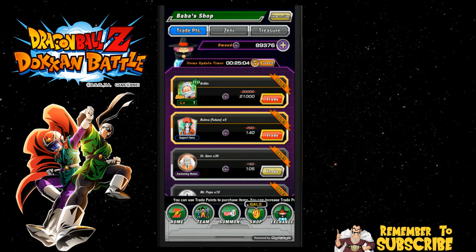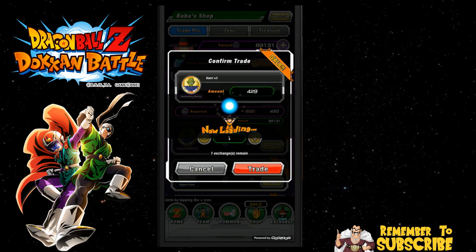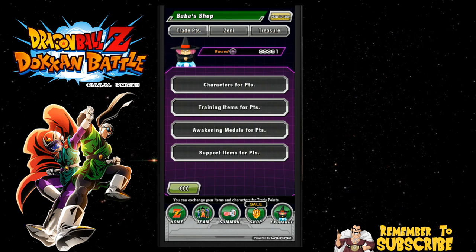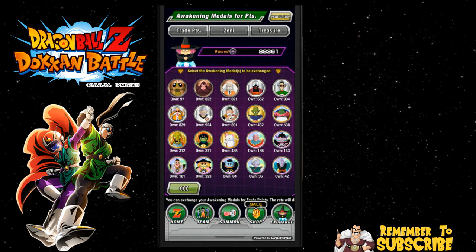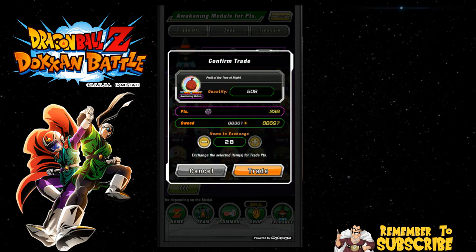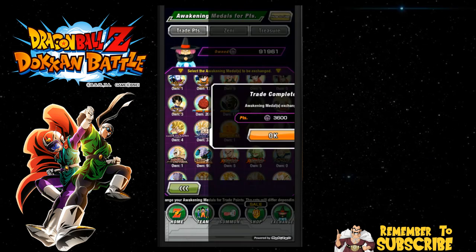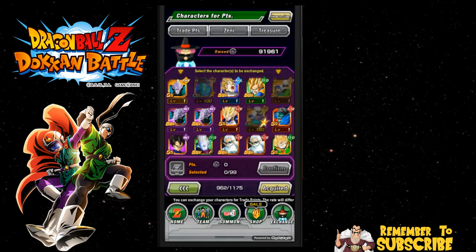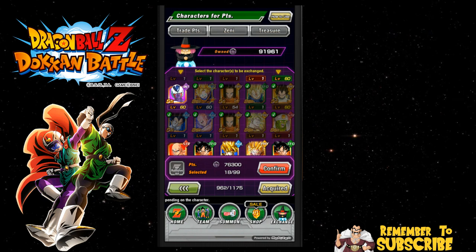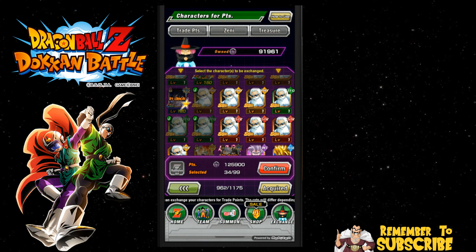If you want to go into the Baba Shop, I'll show you really quick. I just buy the Popos because I need them, not the Shens because I have too many. Let's do Awakening Medals — I have a whole bunch of Fruit of the Tree and Mites to sell. This makes grinding that event so much easier. Look at that — I want to get rid of 300 of them. Boom — look at all the Baba Points: 3,600 Baba Points just from doing that. You can also switch this over to characters and sell up to 99 characters at once, so that makes the Friend Summon cleanup a lot easier too.